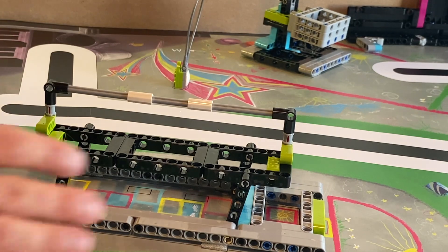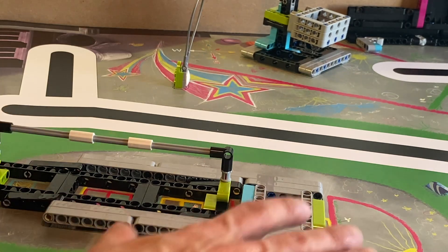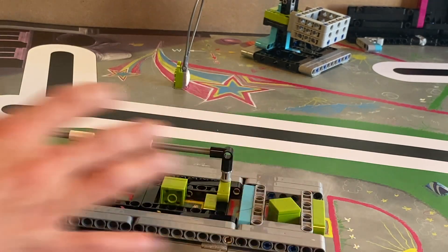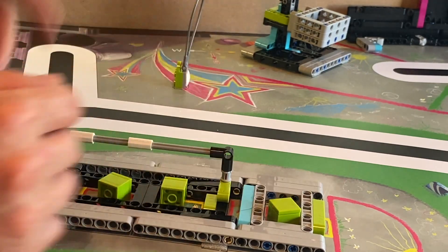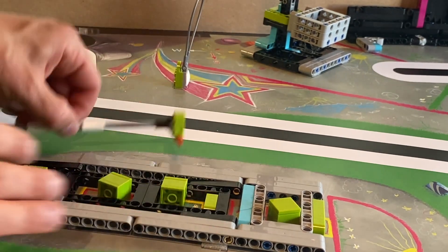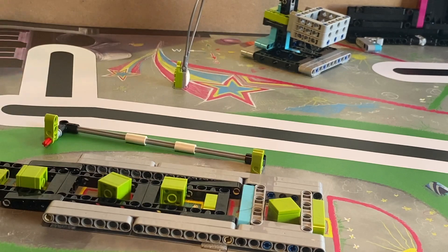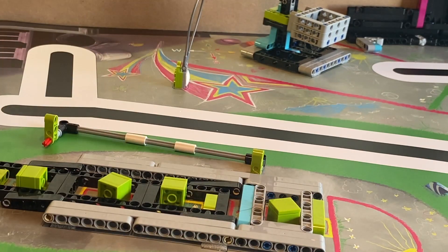Mission four is the bench — it's a pretty cool mission. You get 10 points if you just knock it flat over. If you get cubes and put them in these spaces, you get 10 points each space — so far that's a total of 50 points since there are four spaces. It doesn't matter what color the cubes are. And you get an extra 15 points if you get the backrest out — it just says completely out of both holes. It doesn't have to come home; it just has to be completely out of both holes. That's a total of 65 potential points with this one mission.